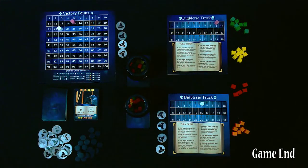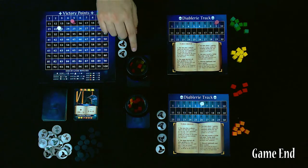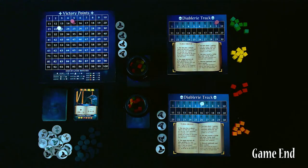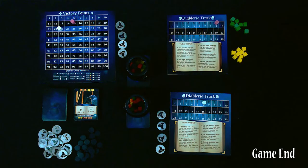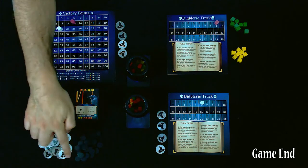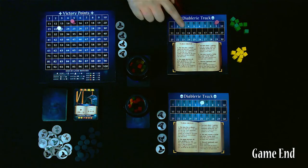When game end is triggered, the round continues until all players have had an equal number of turns. Then at end of game, we discard all gardens in play. The game is triggered in one of four ways: when a player puts their seventh hex card in their spell book; when two resources are fully depleted; when the last crone or corruption token is taken from the supply; or when one or more players reach the top of their Diablery track.